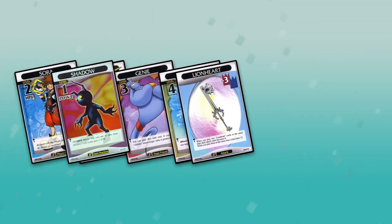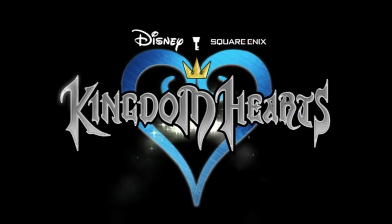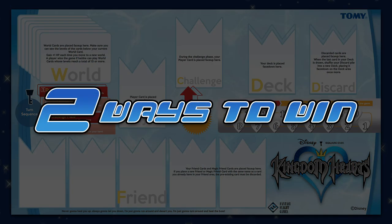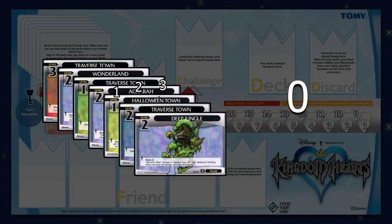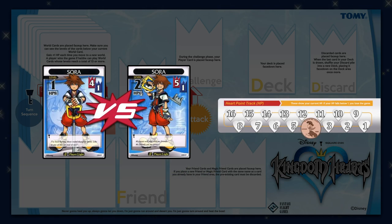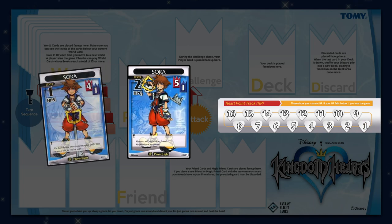Each card has an assigned type with specific uses during standard play. We're going to cover how to play against an opponent using cards in the Kingdom Hearts TCG base set. There are two ways to win: your first option is to travel the worlds until the combined level of all your world cards is 13 or greater. The second option is to win challenges against your opponent's player card until their heart points reach zero.